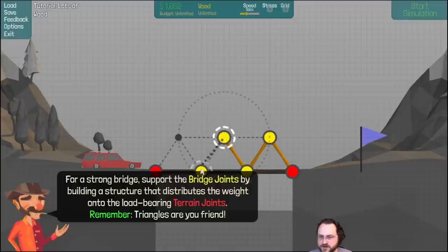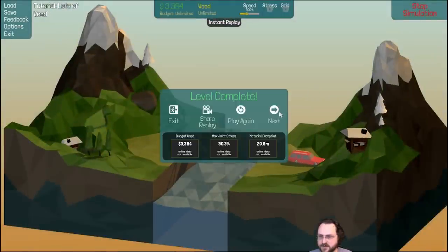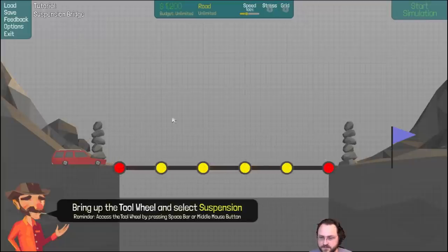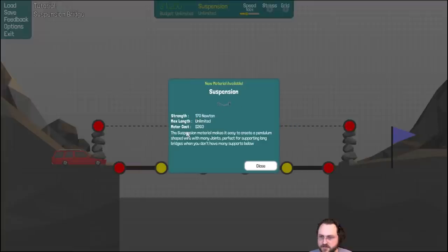Much sturdier! Max joint stress pretty low — the joint stress on the last one was really high, about to break even with just the moped. Next: once again build the road, then bring up the tool wheel and select wood. Now we're going to build a classic bridge. Support the bridge joints by building a structure that distributes the weight onto the load-bearing terrain joints. Remember: triangles are your friend.